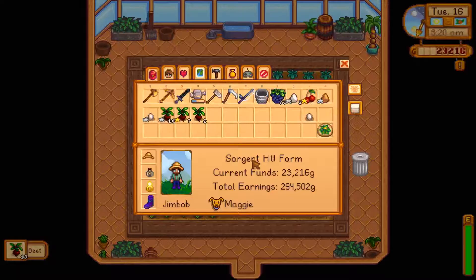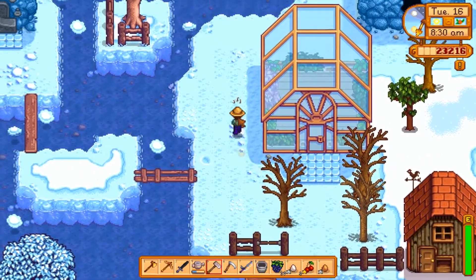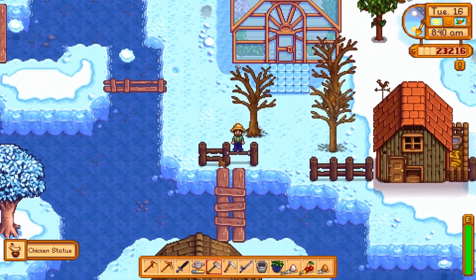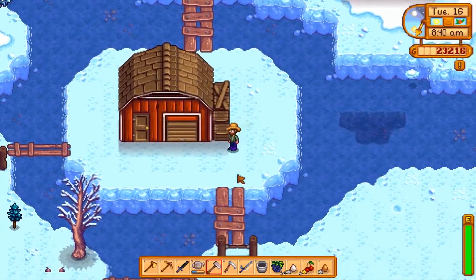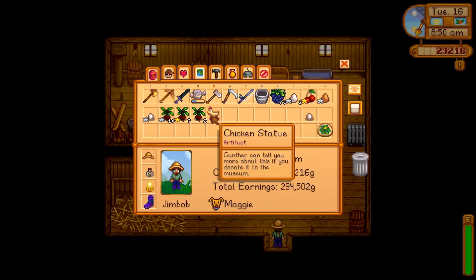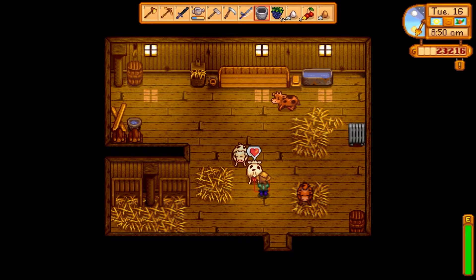We've got 19 slots open for something to grow in the greenhouse, so we'll have to keep that in mind. There's a chicken statue — I guess it's an artifact. All right.